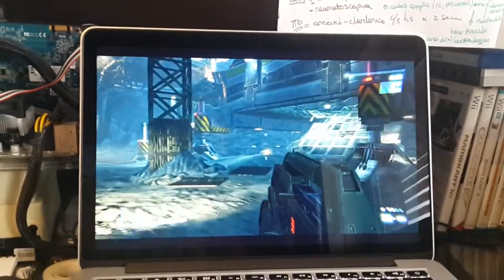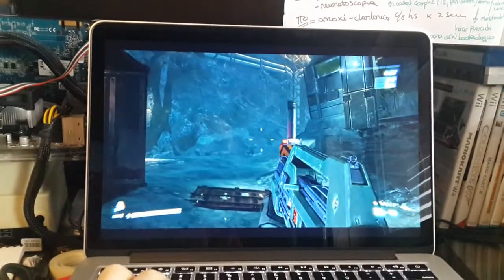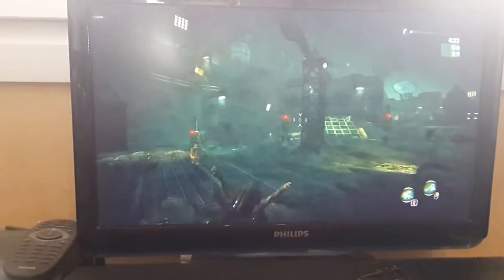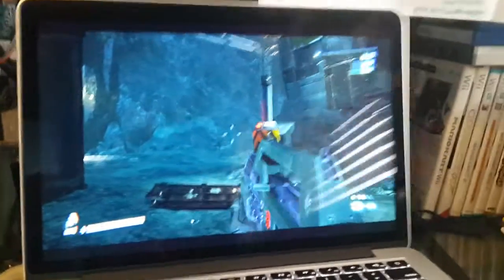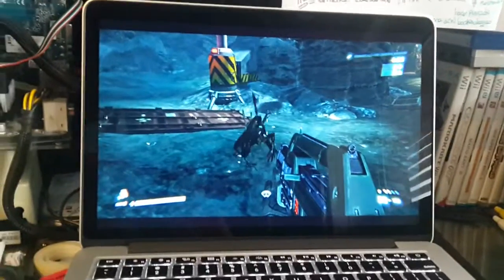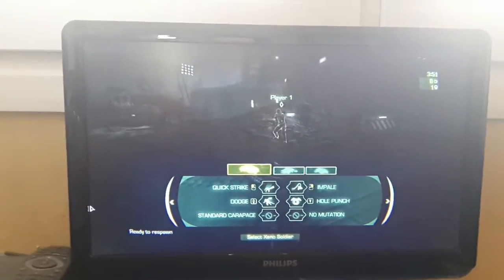That's pretty much it. We're going to just try and see if we can meet with the other player. I don't know exactly which part of the map this is, but we're going to try and find each other. You can see the other player right here. On the other computer you're going to see the little alien jumping around. That was the tutorial for Alien Colonial Marines. I hope you liked it, and stay tuned for more tutorials. Bye.